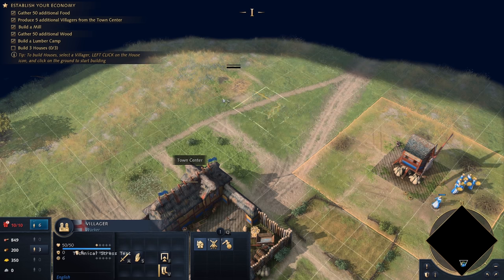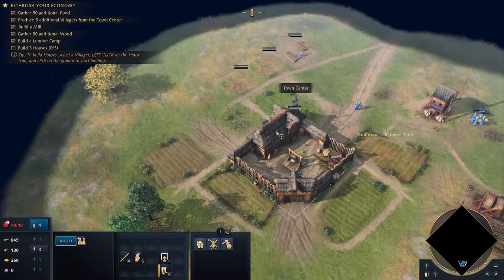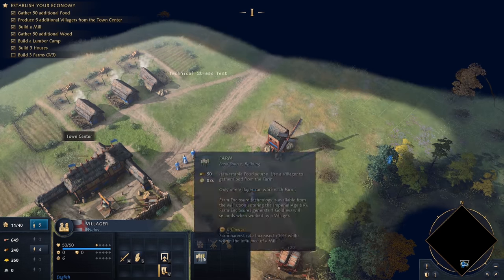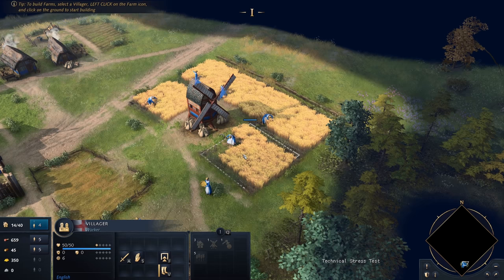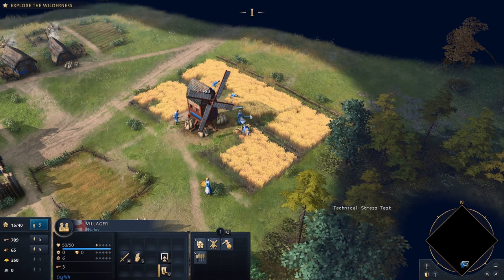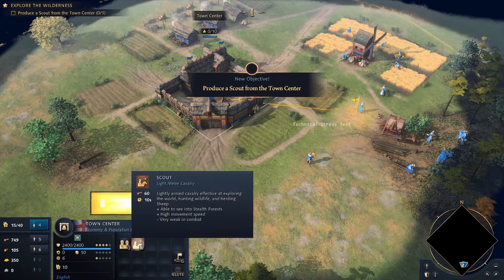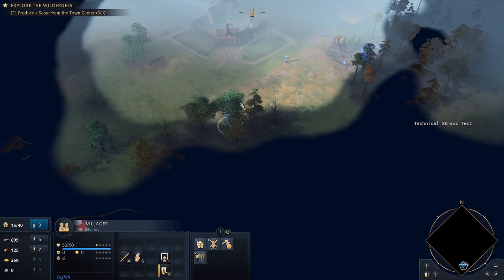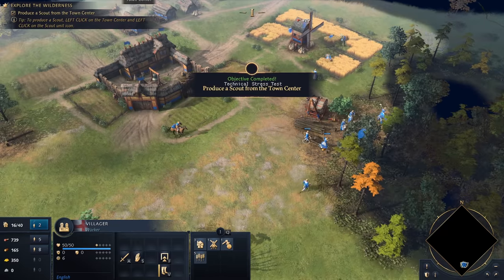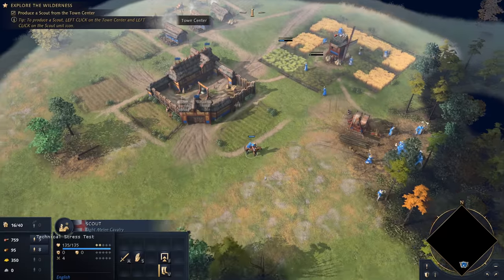We're going to have to look for some more food — did I see more bushes somewhere? Yes, we're going to need to build some farms now. That seems like that's the way forward. Can we build farms out here? I guess we can. And they actually diminish the amount of straw and hay that's there. That looks beautiful. We're going to have to build a scout — can we build that from the town centre? We can. Light melee cavalry. Everything seems to be going quite fast. I don't know if that's just because it's in the tutorial and they're trying to speed it up a little bit to get you through it, but chopping wood, putting down these farms, building those houses — even all of that seemed very fast.